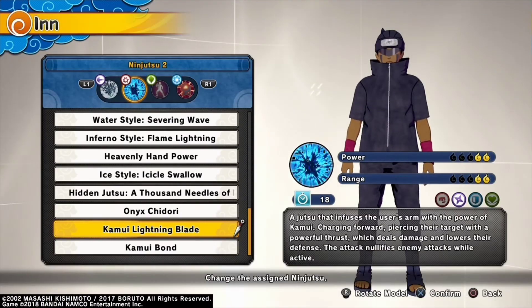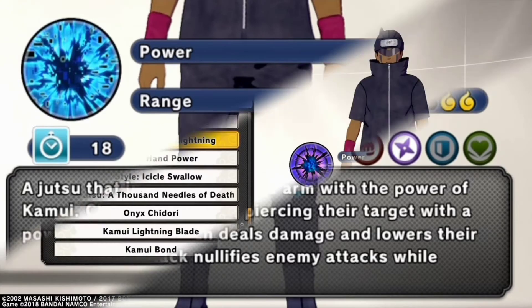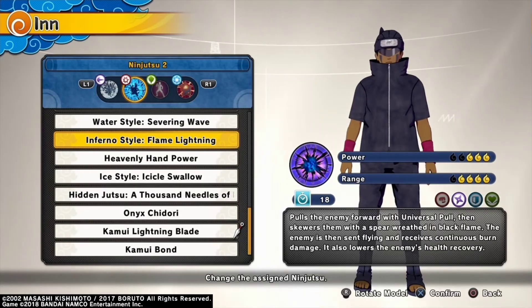Kamui Lightning Blade — very similar in aspects but it allows you an invulnerability state while doing your combo. Also reduces their defense, allowing some devastating combos. This one's special. Inferno Style Flame Lightning — I'll let you work it out for yourself.